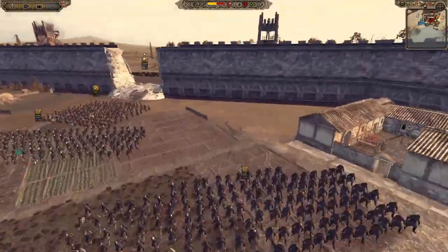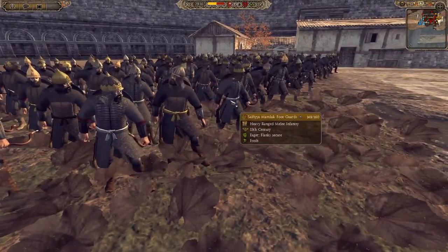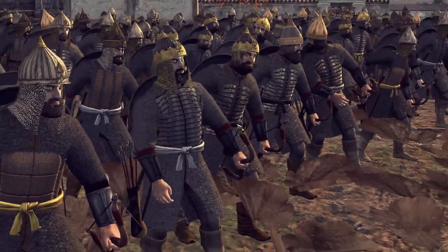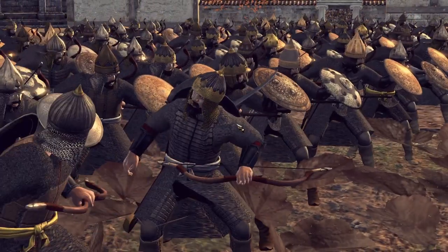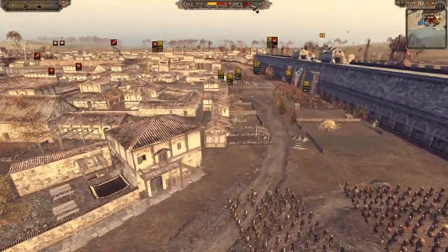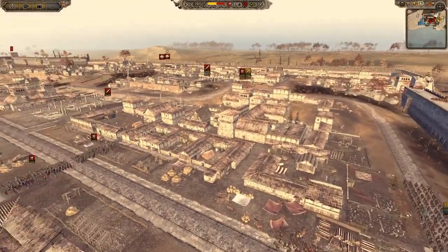My most elite units here are definitely these Mamluk Foot Guards. They are just awesome — they've got really good bow capability and they are really good with their swords. They're also a silver chevron for me, so they are really, really elite. And whilst that's been happening, we are starting our engagement on the right flank as well — again, it's just the same matchup: Smurred Spears against Foot War Jund.